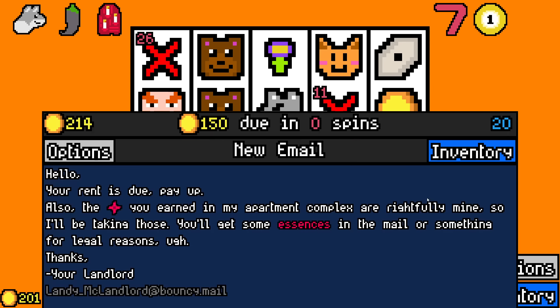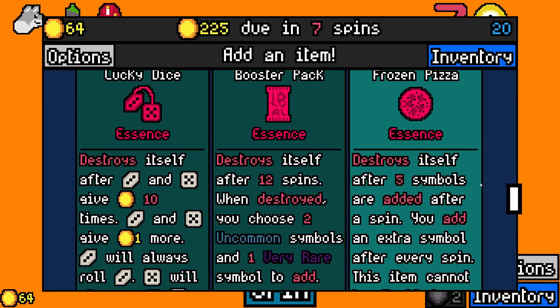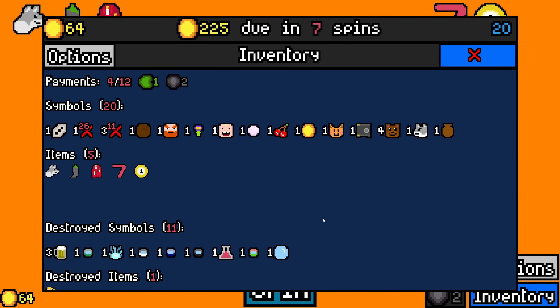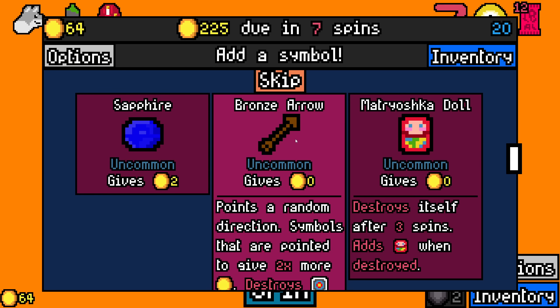Alright, what do we have? Lucky dice essence — not using it. Booster pack essence: destroys itself after 12 spins, and when destroyed you choose two uncommon symbols and one very rare symbol to add. Very nice. The other one destroys itself after five symbols are added, adding an extra symbol after every spin, and cannot be disabled. I think I may go for the booster pack because I'm not likely to see rare stuff otherwise. I'm going to take booster pack. I'll take a bronze arrow too.